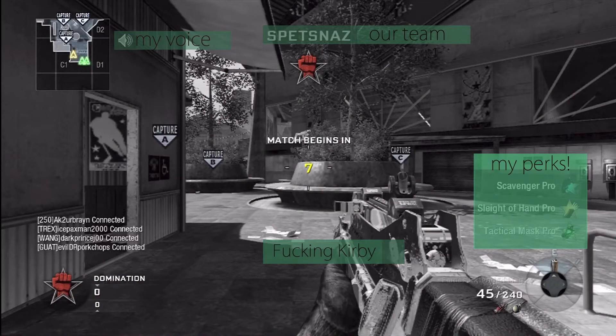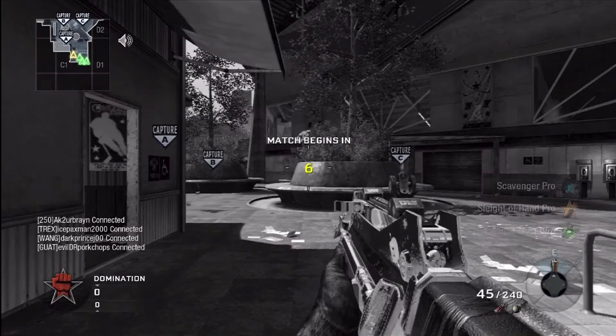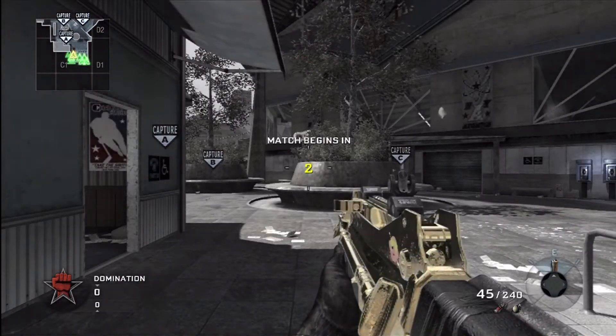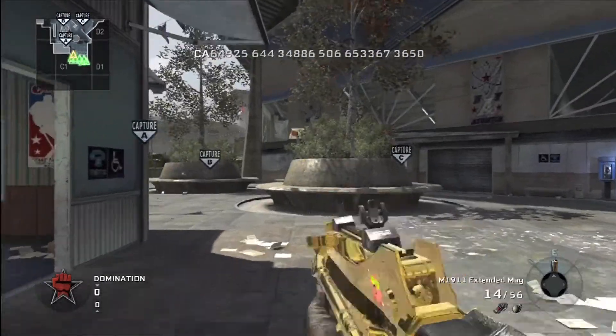Let's jump right into it. On the top you can see I'm Spetsnaz — that's very important as I use Turtle Beaches and I will be sound whoring. I need to know what my team is so that when I hear someone scream out, say, 'planting claymore,' I know that's not my team because that's clearly the American side, not Spetsnaz. That's Kirby, my emblem — when you see my emblem on my gun it usually means I'm try-harding. I have Scavenger Pro, Sleight of Hand Pro, and Tactical Mask — I'm sure you guys know why I use those three perks.